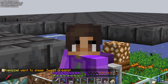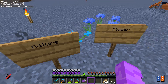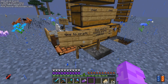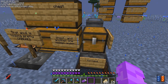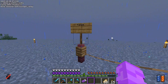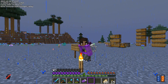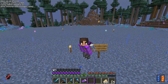Someone came through and placed signs labeling all my things - this is nature, this is flower, this is stone, couture, anvil, furnace, chest, chest, fence. Someone just came through and labeled everything and I find it really hilarious. There's also one that says 'cleared out area' - and yeah, there was a bunch of trees here and a big indentation that I cleared out.